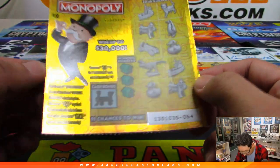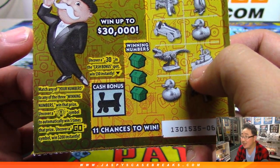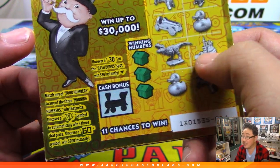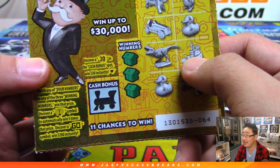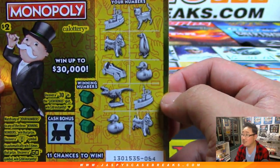So what do I do here? I match — I don't do scratchers a lot — match any of your numbers to any of the winning numbers, win that prize. Uncover an electric company symbol to automatically win five times that prize, uncover a 'Go' and win $200 instantly. Uncover a 30 in the cash bonus spot and win 30 bucks. Wow, there's a lot of ways to win.